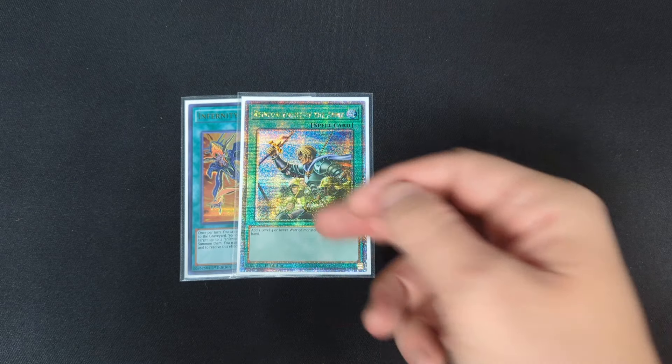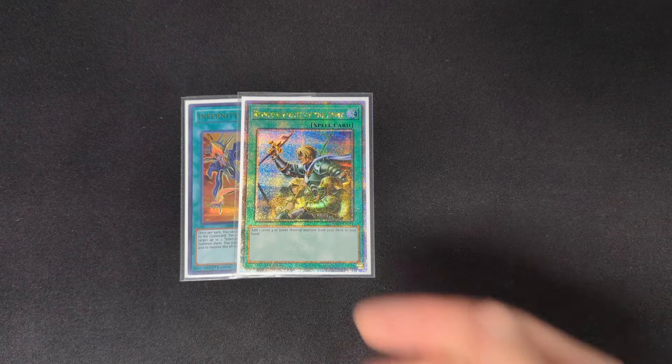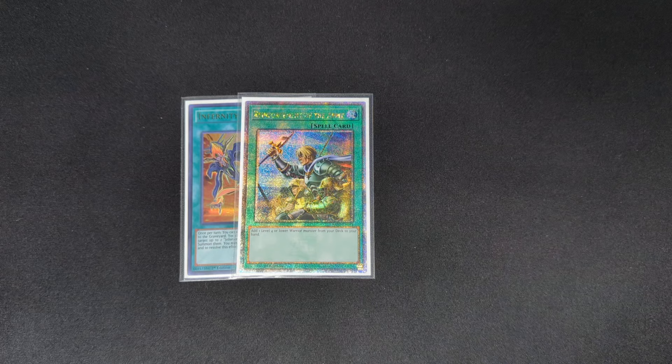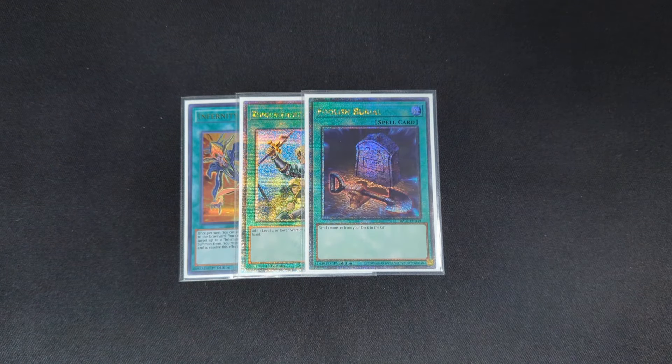Reinforcement of the Army, being able to search your extenders and different things — Greffer, Armageddon Knight, Photon Thrasher — as well as being a spell, so if you already have your combos, you can just set it and get it out of your hand. Foolish Burial — again, another card being able to send your Street Patrol, send your Hyrus, send any combo piece you're missing.